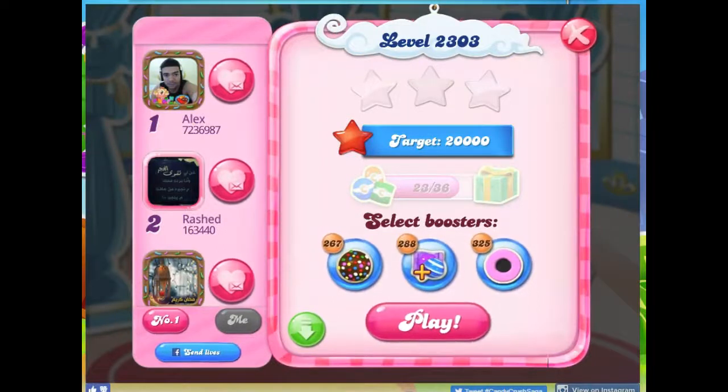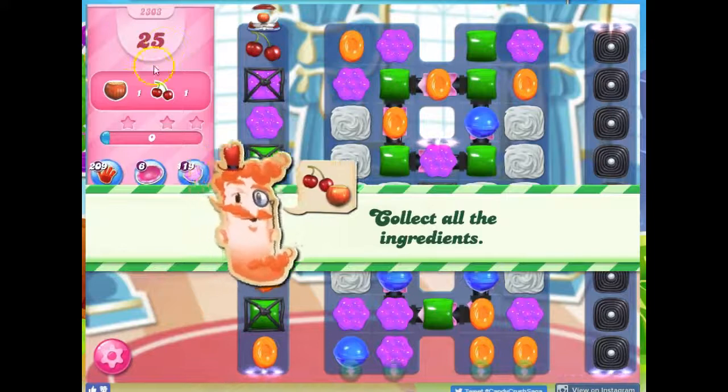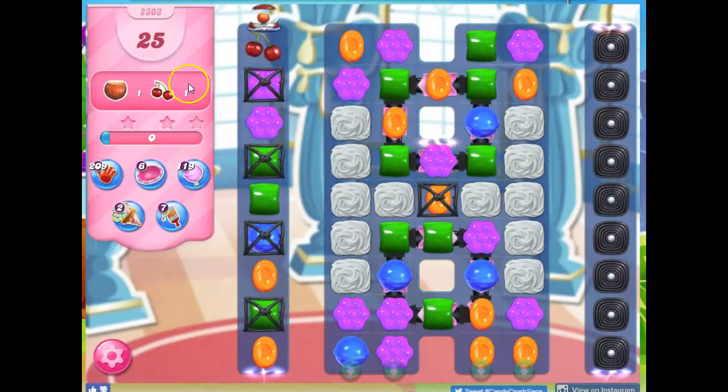Hi friends, this is Susie, your Candy Crush Guru, here to help you solve the puzzle of level 2303, where we have 25 moves to collect two ingredients.